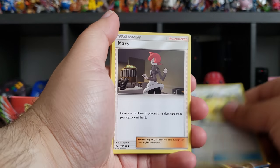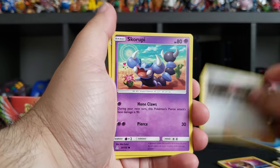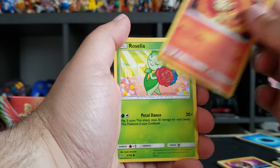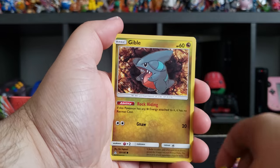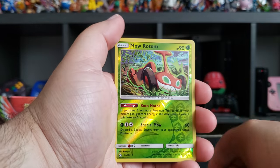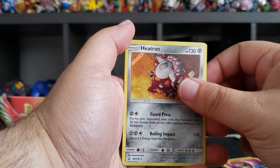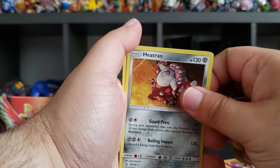Last pack from this tin: Electric Memory for Silvally, Mars, Skorupi, Pachirisu, Chimchar, Gible, Amoonguss — nice — and a Heatran, which is a legendary, and an energy card.